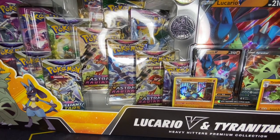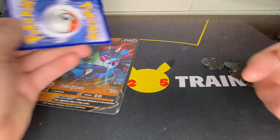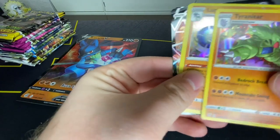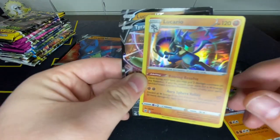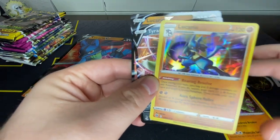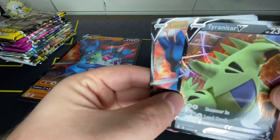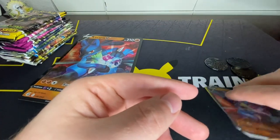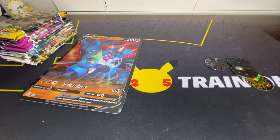Let's open it up and take a look at the contents. We have the holos — we have Tyranitar, pretty normal, and Lucario, pretty standard. Both of them are not promos. Tyranitar V was from Fusion Strike, Lucario V from Fusion Strike, so nothing unique there. Cool parts to have — I won't complain if they're going to give them.